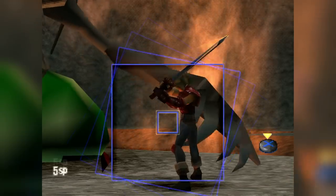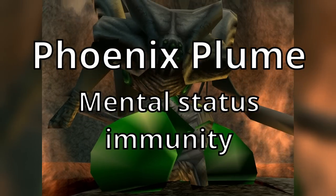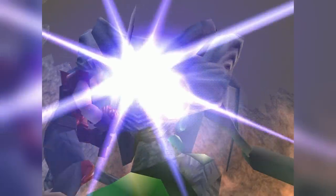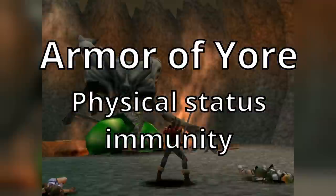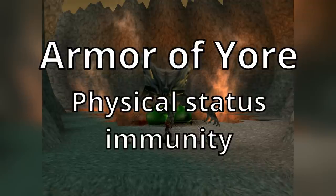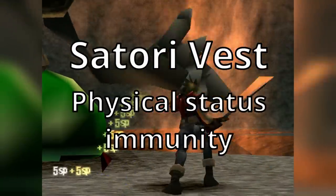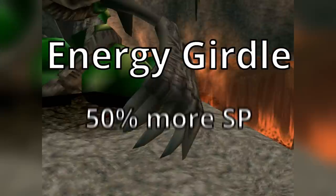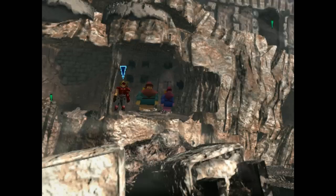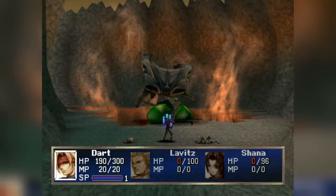The final hat in the game is the Phoenix Plume, which prevents all mental status effects — its stat boosts aren't quite as good as other options, but it gets the job done. Armor is a little different than helmets because some characters have their own special armors. The Armor of Yore prevents all physical status effects and has pretty good defensive stats — it can be equipped by Dart, Lavitz, or Hashel, and it's found in a chest near where the Soul Eater is acquired. The Satori Vest does the same thing for Hashel. Hashel's Energy Girdle gives 50% more SP, useful for leveling up his Dragoon form, found with the Brother Merchants in Velweb.